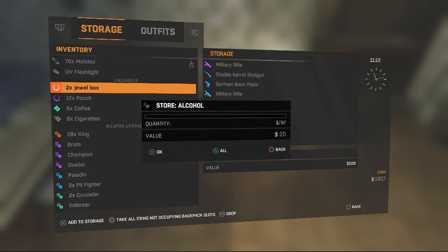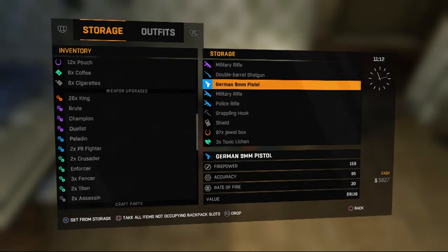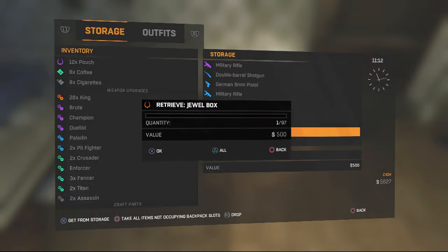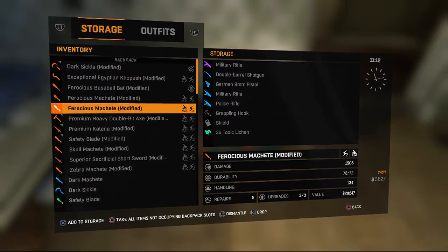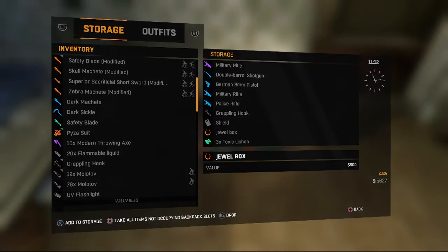Select the item you want to duplicate — highlight it. For me it's going to be the jewel box. Then click Triangle, the 'all' button — for me it's Triangle, not sure what it'll be on Xbox. Scroll across and you should now have that many items in your inventory. This is a really cool glitch as it can get you lots and lots of items.